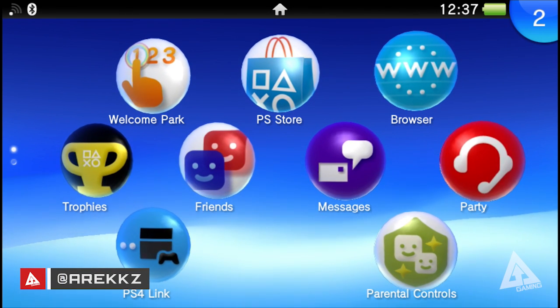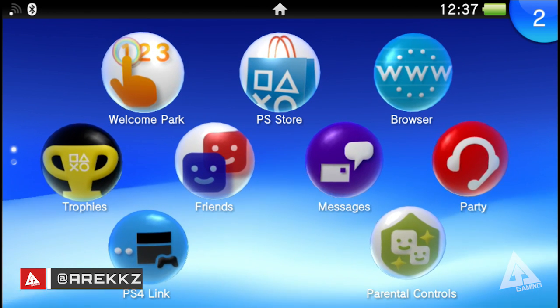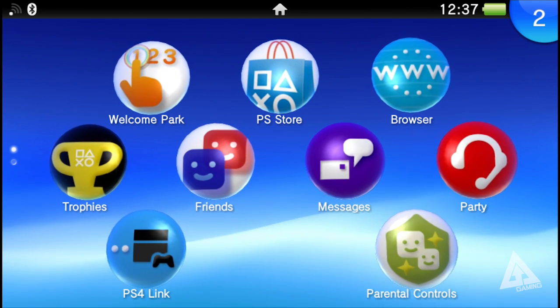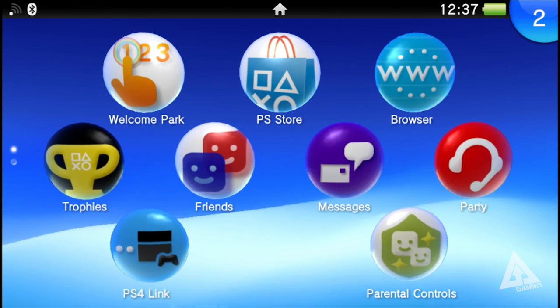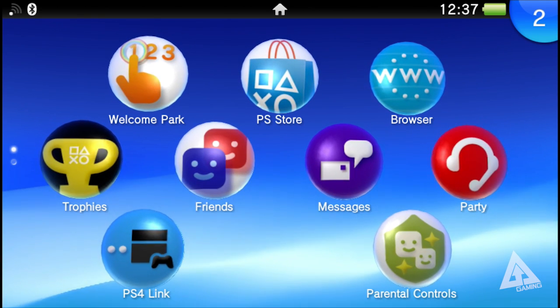Welcome back to another PS Vita video. In today's video I'm going to be focusing on update 3.30 which dropped on Thursday October 2nd. As expected with all updates there are a variety of different features that have been updated, added and changed. However the thing I want to focus on in this video are themes and backgrounds — I will touch on the other additions at the end but primarily this is about themes and backgrounds.